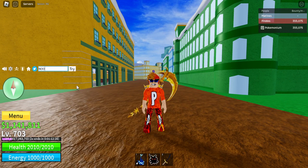Next up is code 'noob_refund' — all capital letters, noob underscore refund — already redeemed. Next we have code 'sub to noob master 123' — sub to noob master one two three — already redeemed.